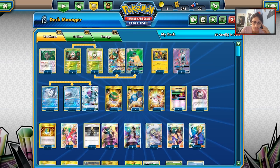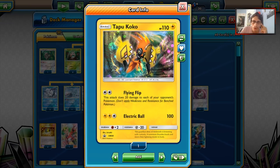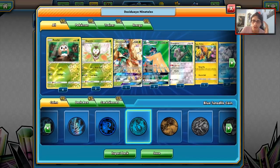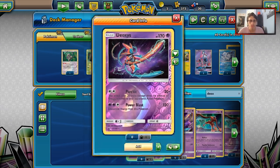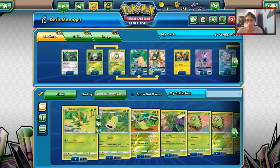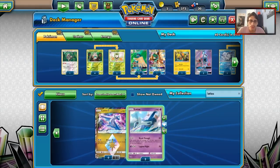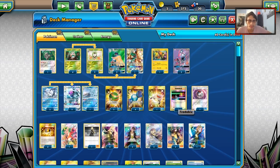We're going with a 4-2-4 line of Decidueye. For other Pokemon, we're playing Tapu Koko with Flying Flip, two Tapu Leles with Wonder Tag, and Rangumu with Instruct as backup attackers. The new Deoxys could be really good especially against Buzzwole GX. Latios would be a nice one-off with Breakthrough, being able to snipe stuff alongside Feather Arrow. Those are some tech options to consider.